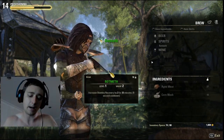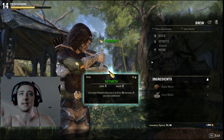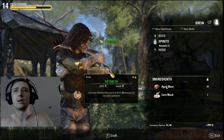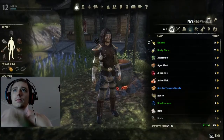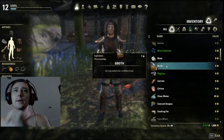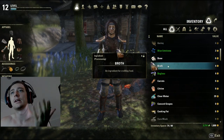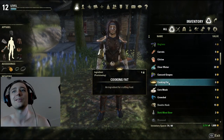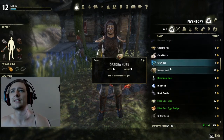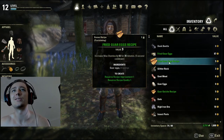Loot barrels, loot crates, loot bags, satchels — loot it all, keep it all. If it says provisioning ingredient, keep it. You might not ever need it by the time you come across it, but the fact of the matter is you want to keep it until you don't need it. I got cooking fat there, and I got a couple of recipes there.